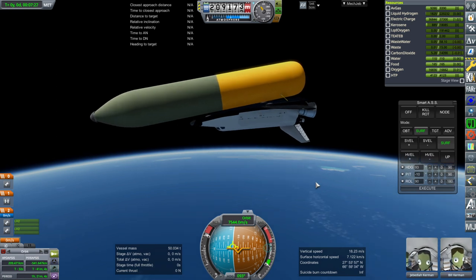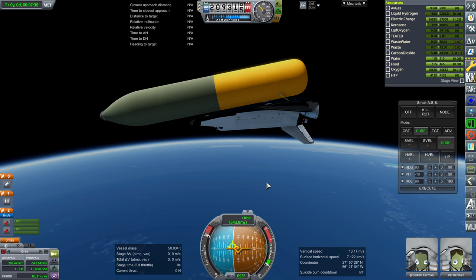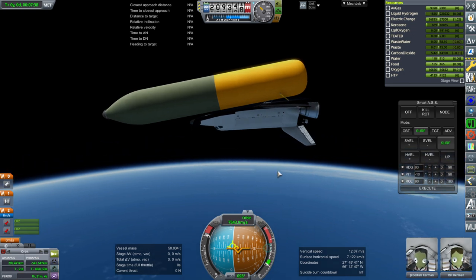Ultimately, the best thing to do for something like this is to have KOS handle it — it can deal with the shuttle very smoothly, and I expect it would do the same with this. We're quite a bit from orbit still — at least 200 meters per second. We'll proceed and see how it does on re-entry so I get a sense of what things need to be fixed.